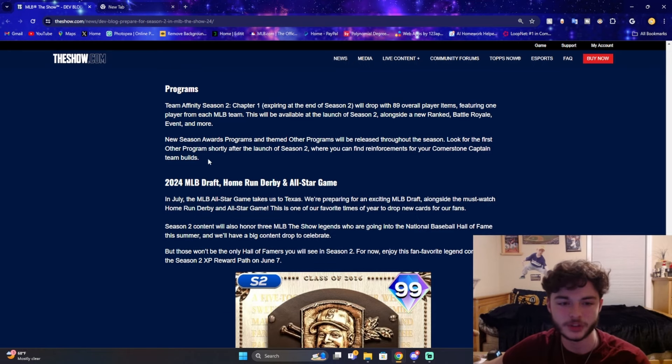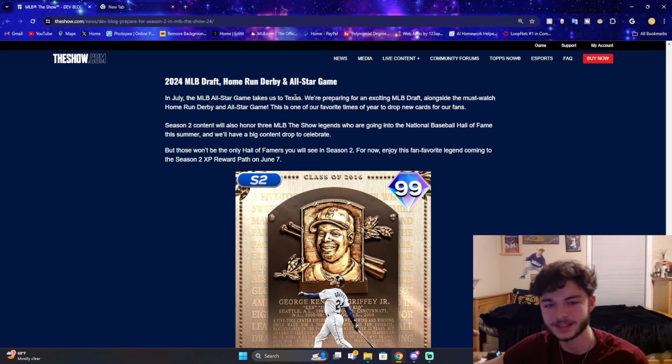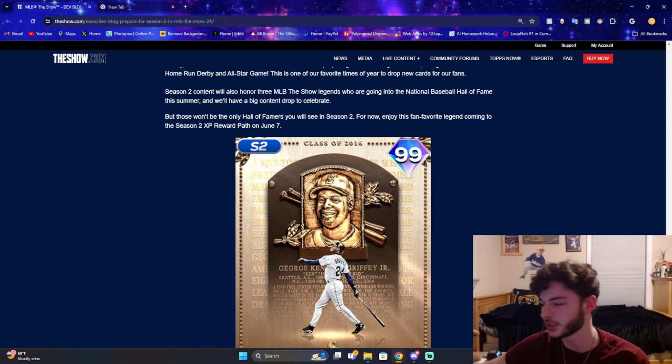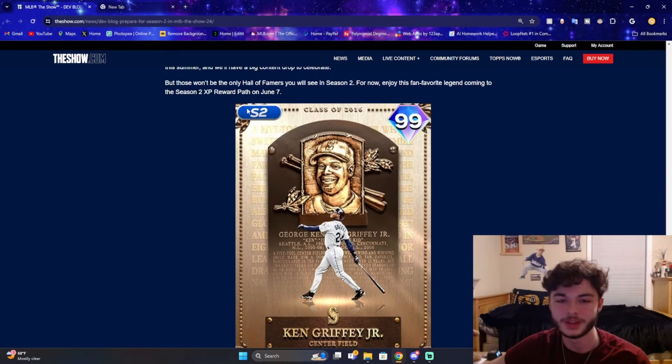They also say they'll have new season award programs and other theme programs throughout the season, with the first program shortly after Season 2 launch featuring reinforcements for your Cornerstone Captain team builds. There's also a big announcement: the 2024 MLB Draft, Home Run Derby, and All-Star Game are mentioned. In July, the MLB All-Star Game takes us to Texas at Rangers Stadium. Season 2 content will honor the three MLB The Show legends going to the National Baseball Hall of Fame this summer. And they reveal a fan-favorite legend coming to the Season 2 XP Award Path — Ken Griffey Jr., 99 overall.